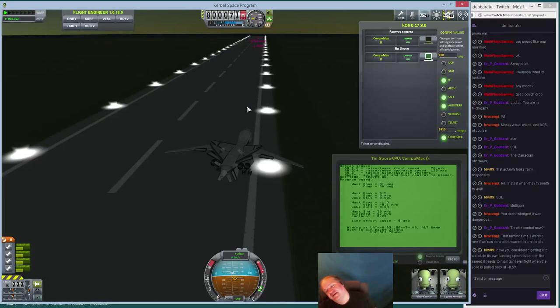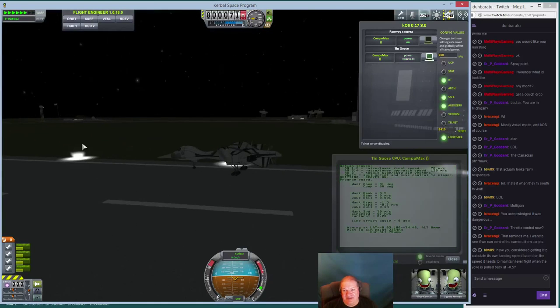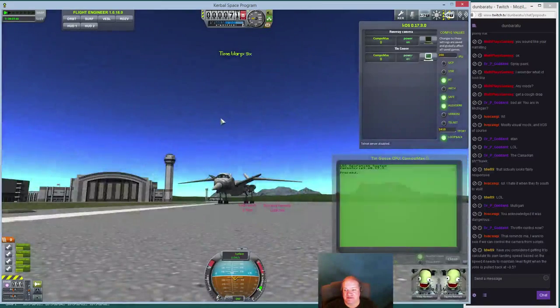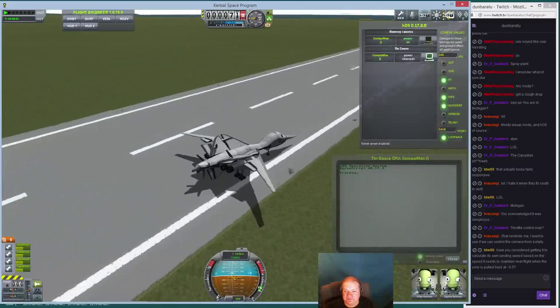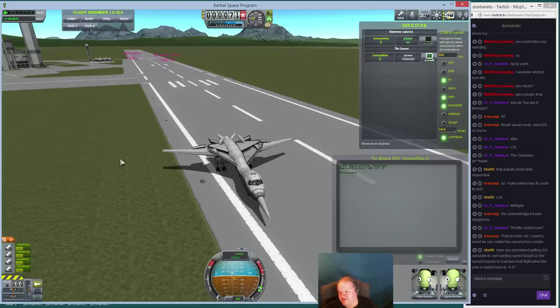I've thought about the idea of making it able to measure its own performance, but for now I'm happy I've got this much working. Just warping into daylight again so it looks nicer. Apparently because my engines were sitting at idle, I ran out of battery power for the CPU. But there you go — successful landing. Now it's time to start talking about the script code that actually does all of that.